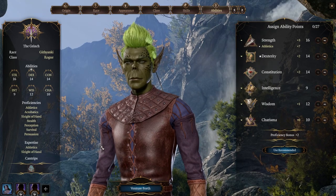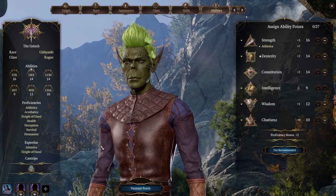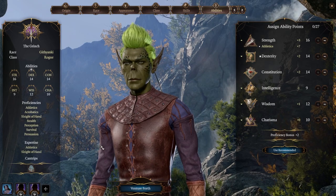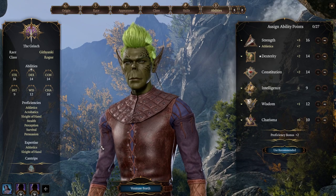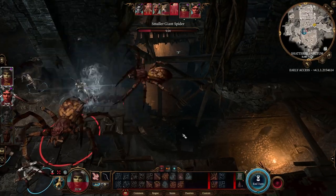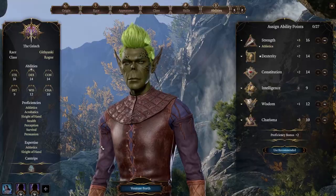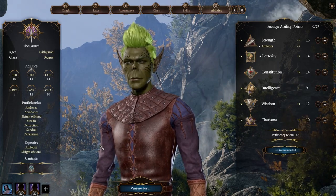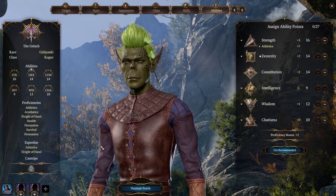Why do we want to be a strength rogue? Well, strength is better than dexterity in Baldur's Gate 3. First, you have jump as a bonus action — you can move further and your jump distance is increased by strength. Secondly, as a bonus action you can shove people, and the stronger you are, the easier it is to shove and the further you can shove them. Shove will sometimes outright win you battles.